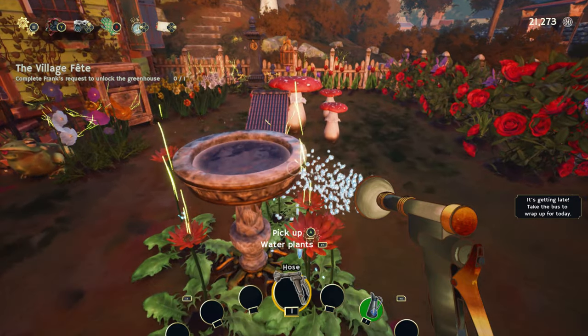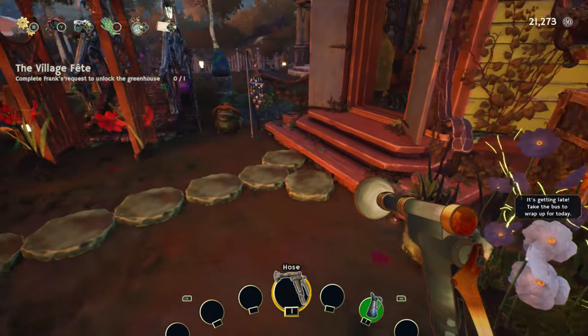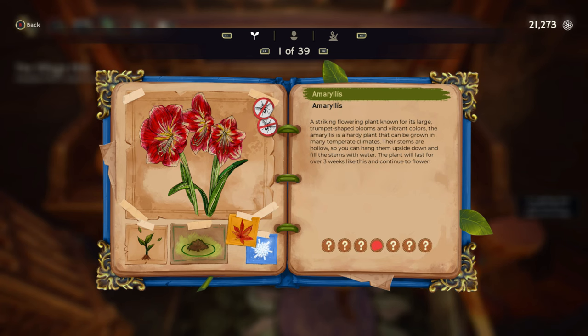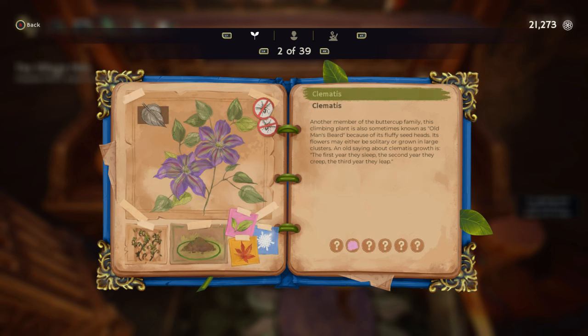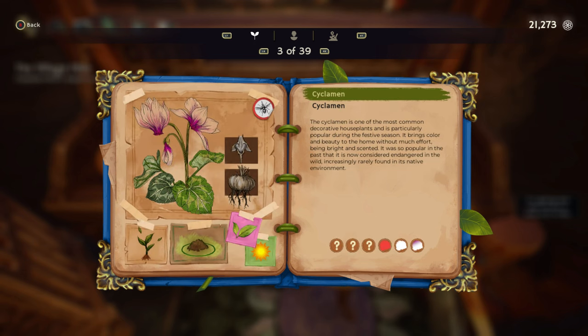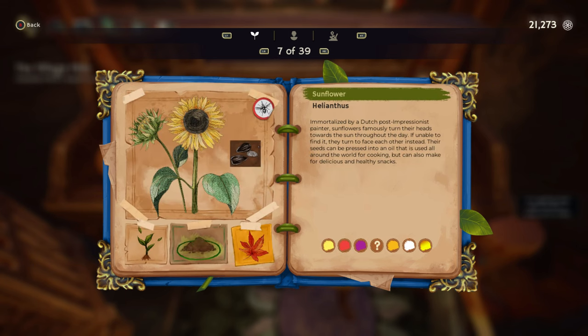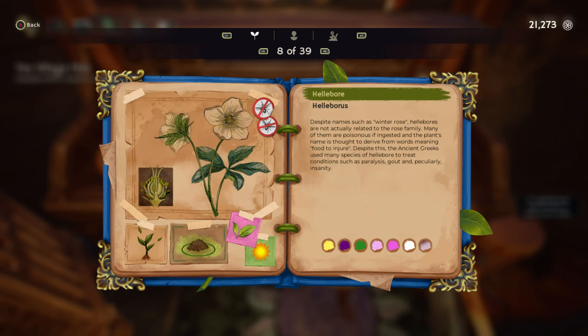I haven't gotten any of the varietals on the orange amaryllis, surprisingly. I've only got the red amaryllis. I have not planted any of the clematis. I've got all of the hellebore: yellow, purple, green, light pink, pink, white, and wild.